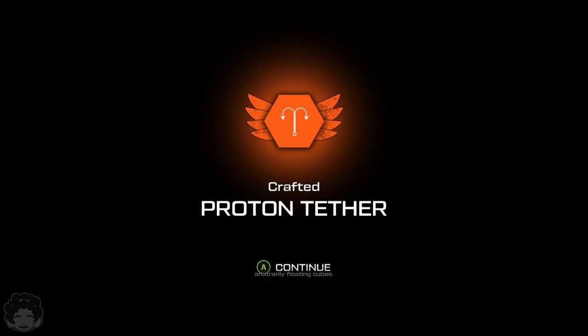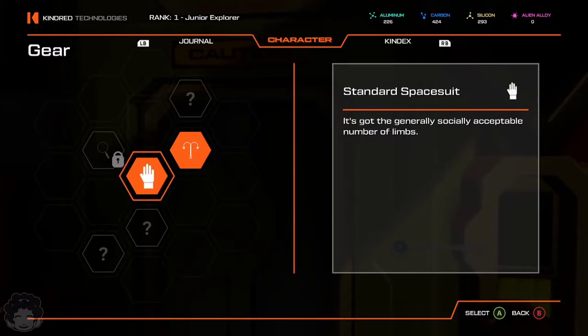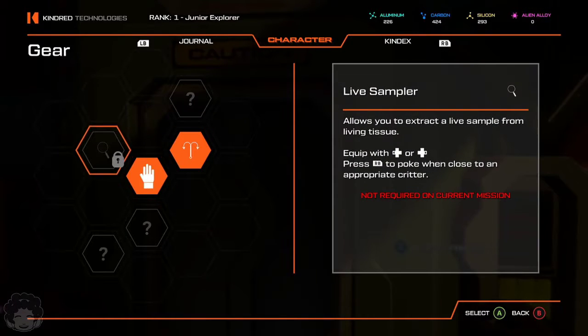You couldn't see it, but I was giving the camera a look. There is no camera on the screen because me and syncing up camera and microphone have a very, very historically tragic past together. I was giving the camera a look — the protein tether was clearly the upgrade we needed to unlock the pathway to our next main quest objective, and it felt like I definitely needed the jump pack to get that, so I feel like we've gone the right way about it.